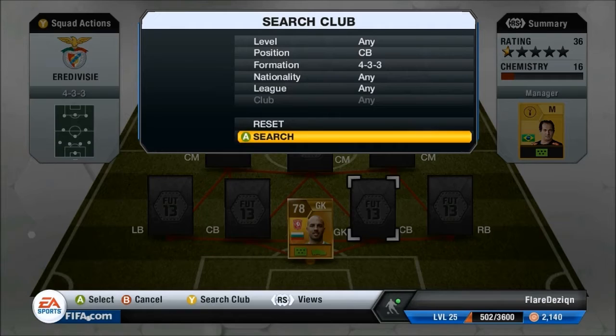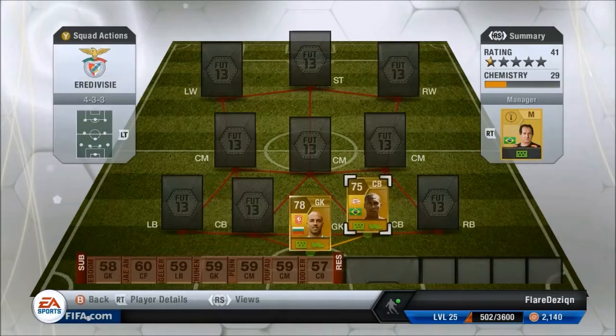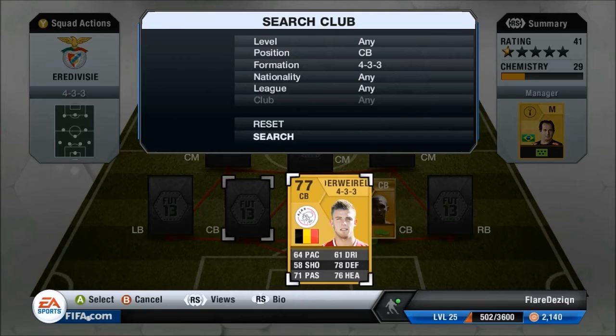Our first centre back is Marcello. I got him for 1,000 coins. He has 79 heading, 76 defending and 69 pace as his standout stats and he's 6 foot 3, so 69 pace is quite a lot for his height. He seems like quite a strong defender with quite high-rated interceptions.